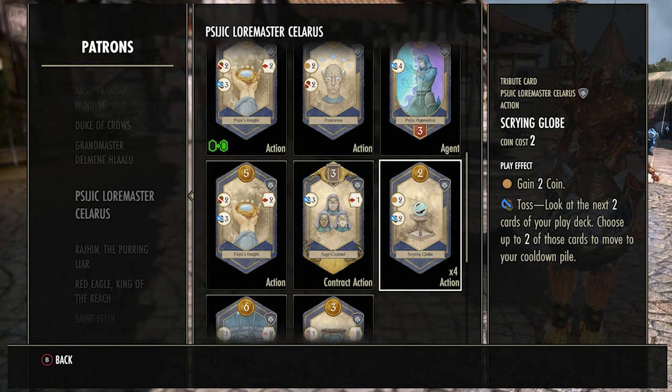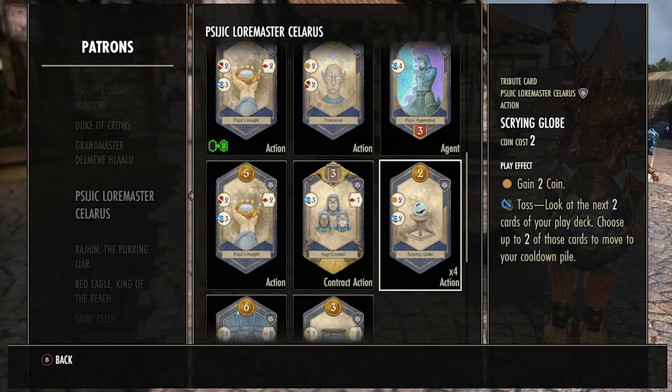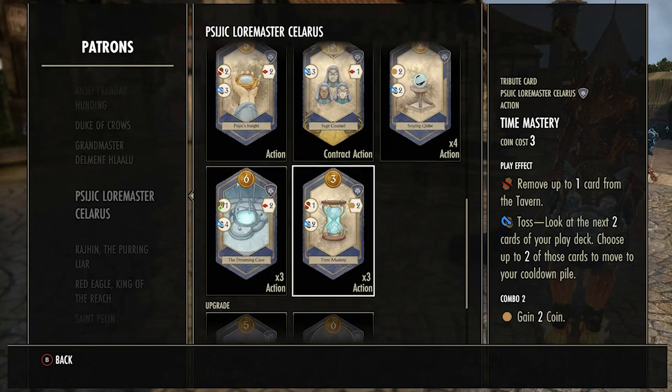The Scrying Globe is fairly good in the very very early game — like the first three turns — because it gives you two coins on use, which is more than you'd probably have since you have a lot of single-coin cards at that stage. It also lets you take away two cards from your draw deck into your cooldown — if you only have one good card at that stage, you can get rid of the one-coin cards and draw your better cards. But this gets less beneficial later in the game, and once you reach around 20 prestige I would just destroy and get rid of it.